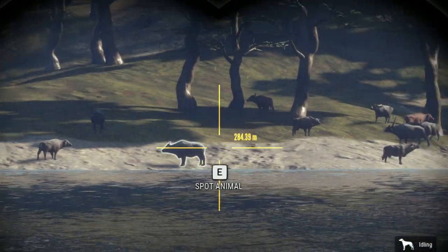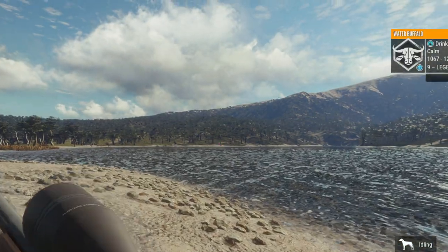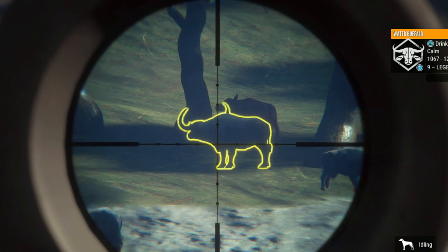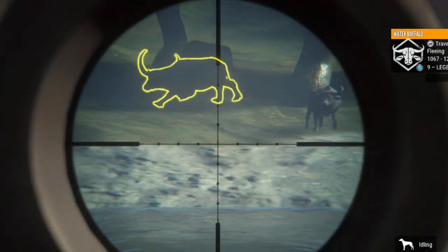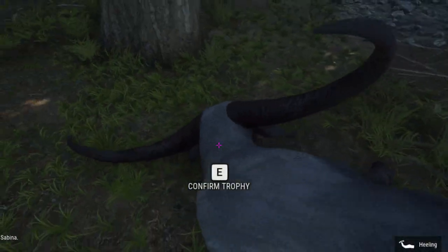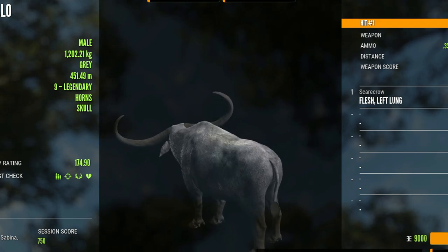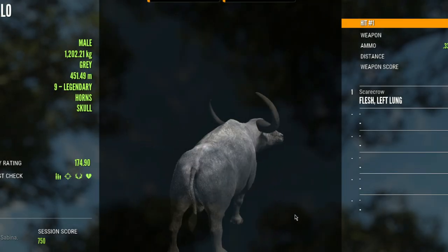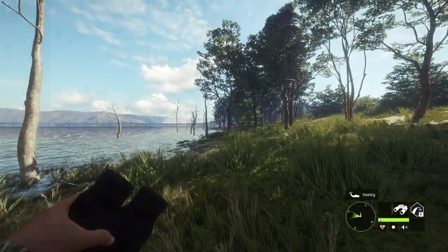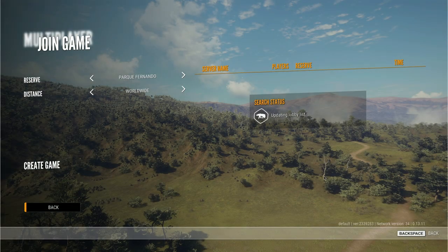After we did the random wheel, we ended up spotting a level nine legendary water buffalo, so we went back and grabbed the 338 since none of the guns the wheel gave us could take down a buffalo. To make it a little more interesting I decided on the 338, and we got lined up on it. On the bright side, with this weird view you can kind of see a semi zoomed-in view of taking it down, but it's just so unfortunate that I screwed that up.